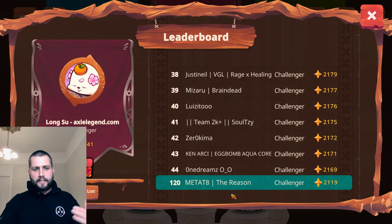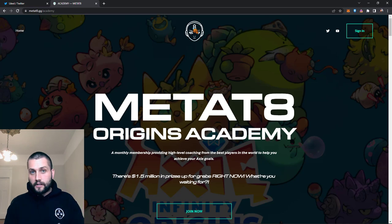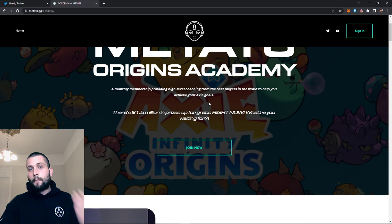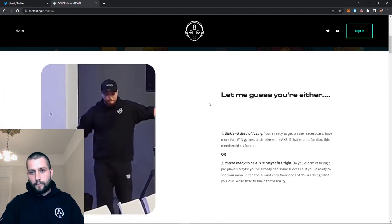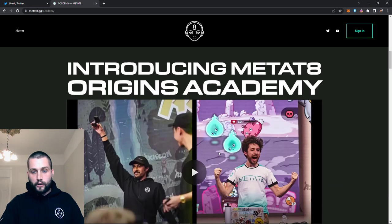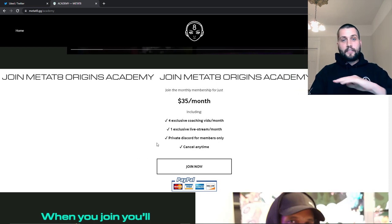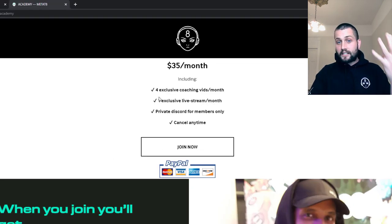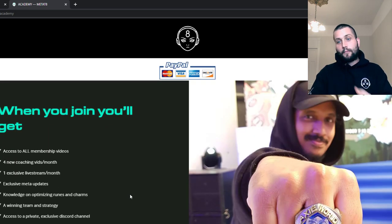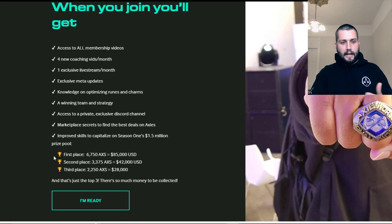With 28 days left in this season I just want to let you guys know that the Origins Academy is live for anyone who hasn't heard yet. This is high level coaching — a monthly membership where you get to train with the best in the world. If you're sick of losing, if you're ready to be a top player in Origin, this is the place for you. It's $35 a month, there's no long-term commitment. You get four exclusive coaching videos per month and one exclusive live stream per month with the best player in the world, 1437.